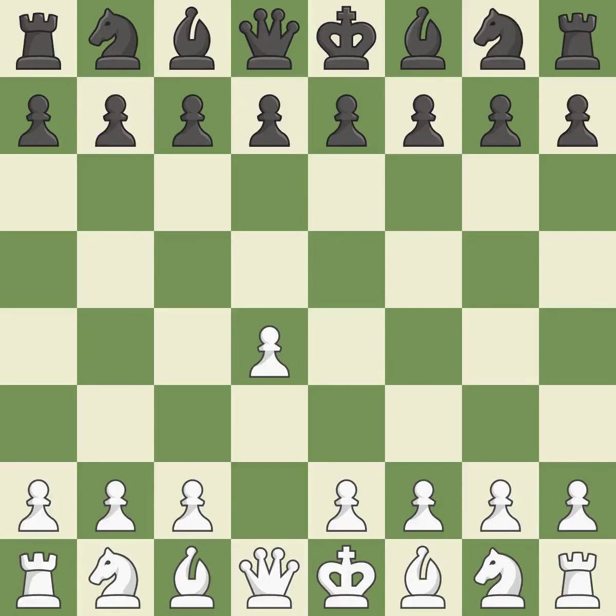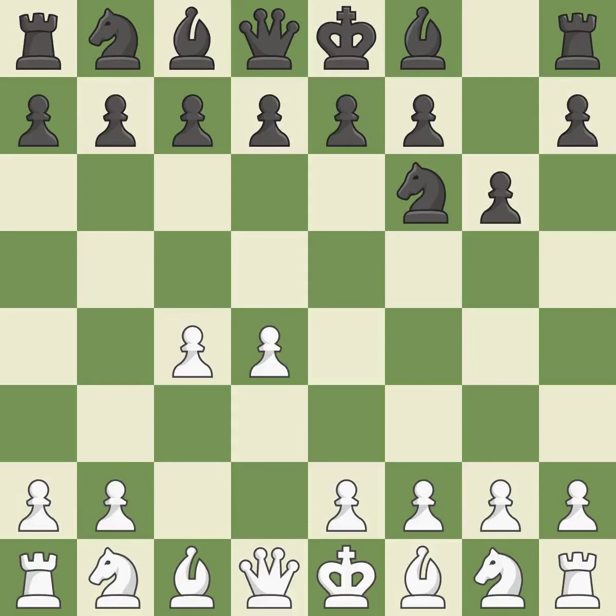Opening with the Queen's Pawn: the Indian game begins by controlling the important E4 square with the Knight rather than a pawn. By taking control of the crucial D5 square and creating a space on which the Knight can move to C3 without obstructing the C pawn, move C4 helps to create a strong center. With the help of the King's Indian Defense, White can get ready to develop the Bishop to G7 and create a powerful center that Black will later try to damage.